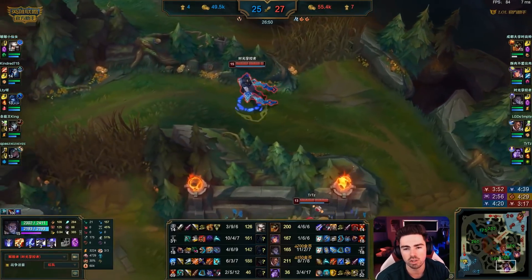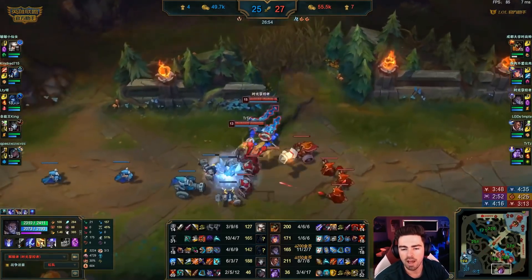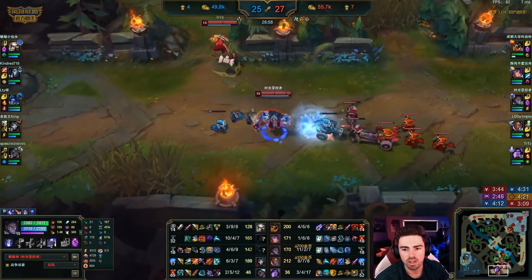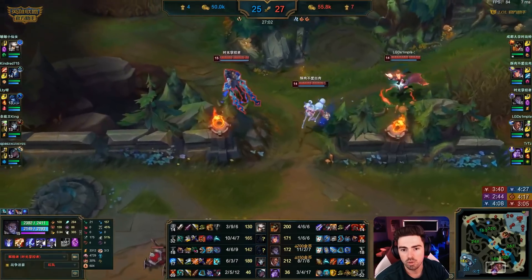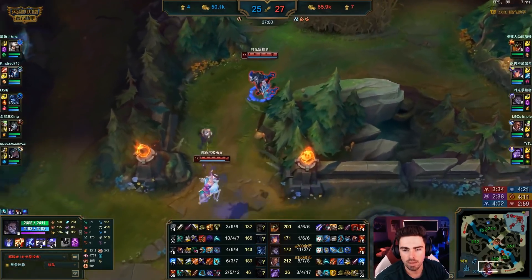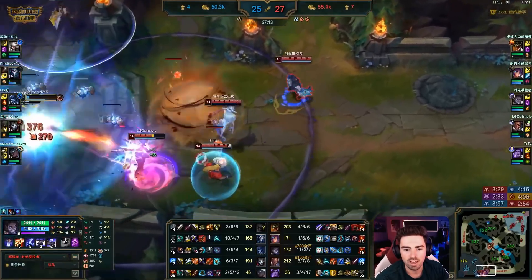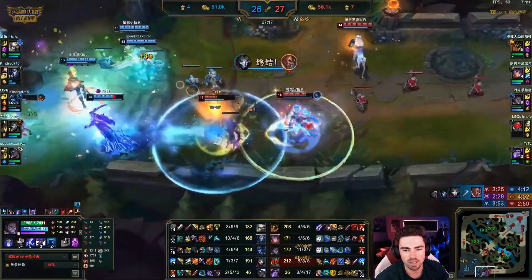For me, the top 3 mid laners in the world at the moment are Knight, Chovy, and Showmaker. I don't think anyone could disagree with that top 3. And then afterwards you've got names like Caps, BDD, and Yigau coming up — it's a hard list after that. But is Bjergsen in the top 5? I don't think so — I would not put Bjerg in my top 5. Caps is definitely in my top 5, but not my top 3.